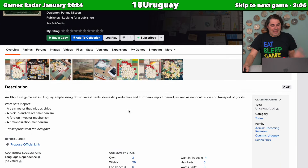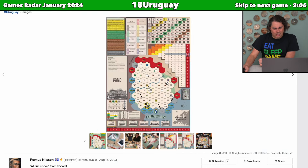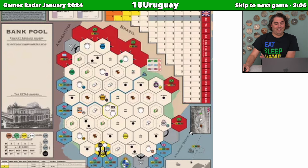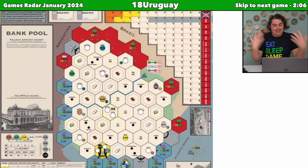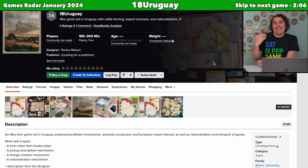18 Uruguay has standard 18xx mechanics, but adds pickup and deliver, a foreign investor mechanism, nationalization, and what seems like a ship track. It's cool to see an 18xx game dedicated to Uruguay and that region's period. I don't have much else to say beyond it looks neat and it's by a designer I'm actively enjoying. It's not fully published yet — it says looking for a publisher — so who knows when it'll be available, though I could just ask Pontus.